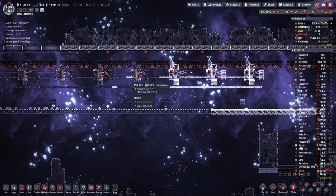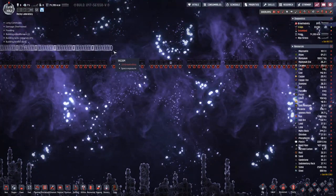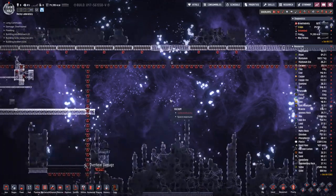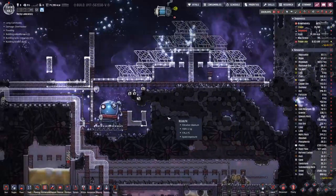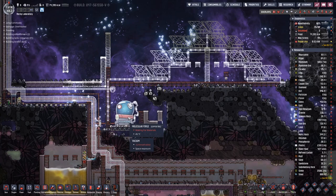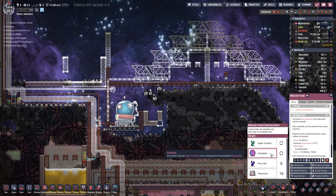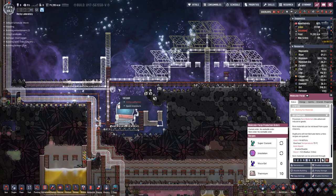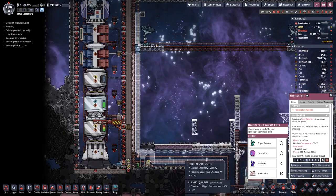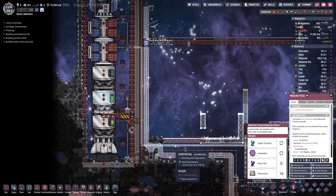We also made a bit more progress on the bunker doors, and we are still missing a few towards this side — mainly waiting for steel. So far we have queued up thermium, super coolant, and insulation to be produced. We've also extended the conveyor belt right to here, so that should make things easier.